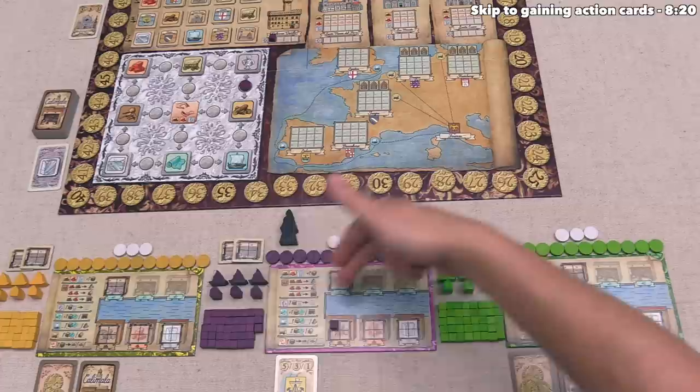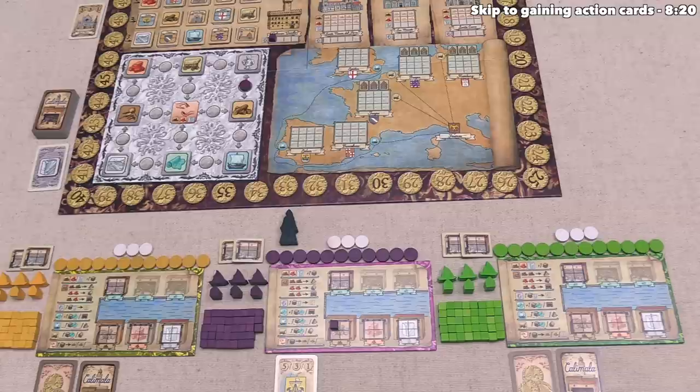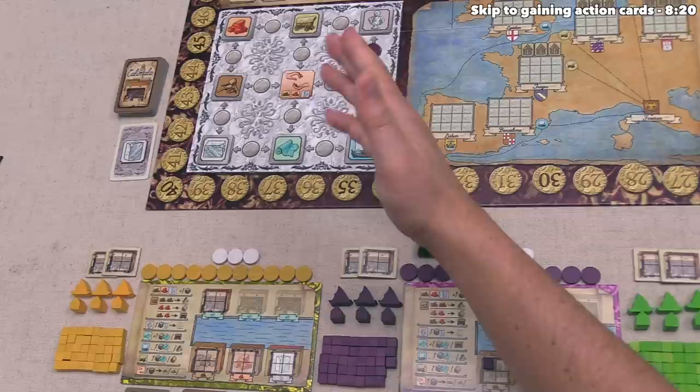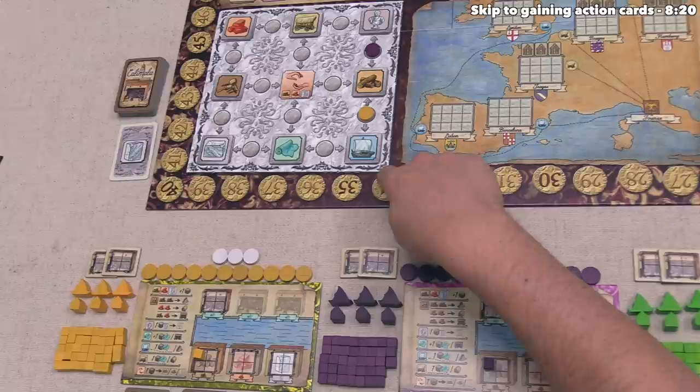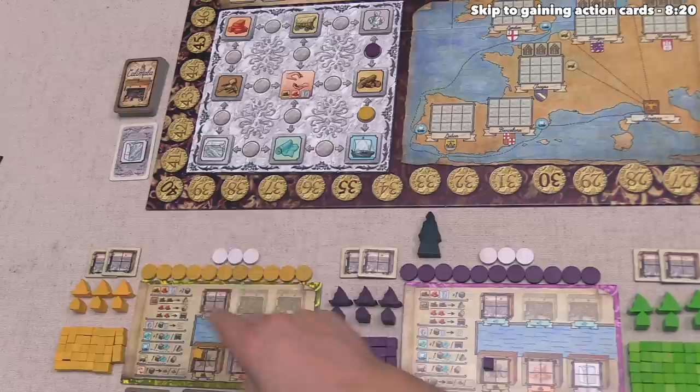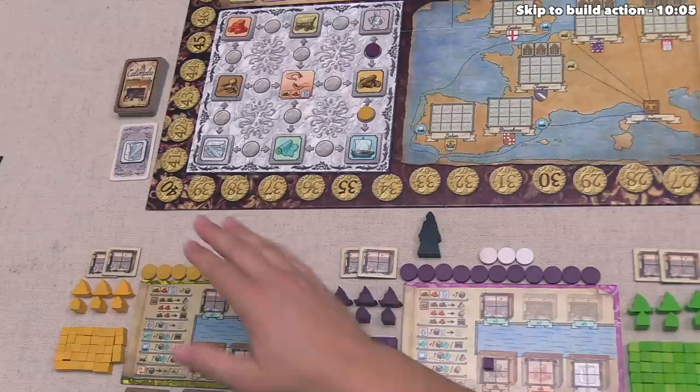The yellow player places one of their discs right over here. The two actions yellow has chosen are gain a wood and ship cloth. Gaining a wood is simple - they can just take a cube and place it into their wood warehouse. For the shipping action, in order to successfully do this, they must have at least one of their ships built onto their board and at least one cloth material in their cloth warehouses to then use that ship to export to a port city. Obviously, yellow does not have any cloth and they don't have any ships, so there is no way they can perform this action.